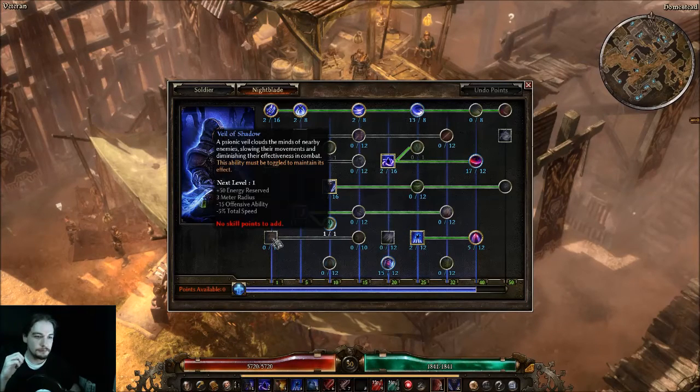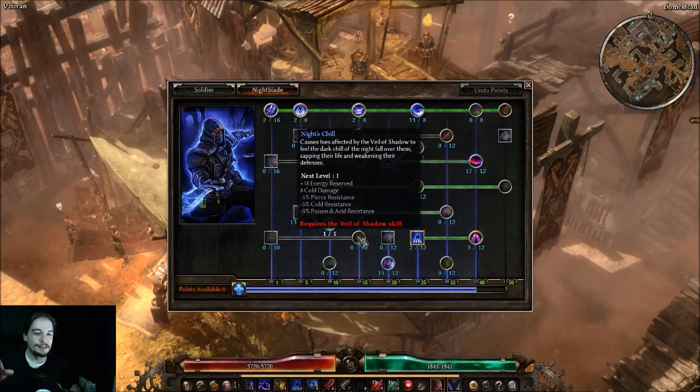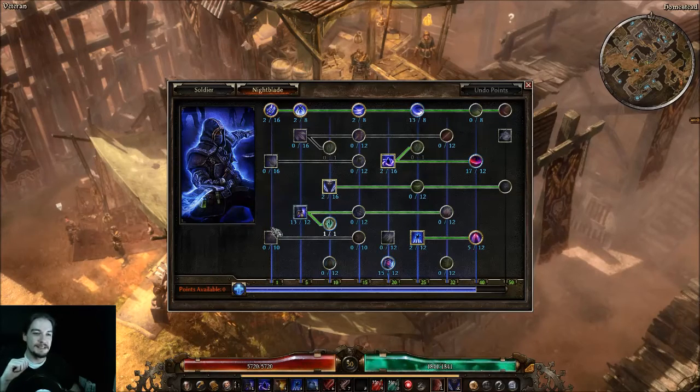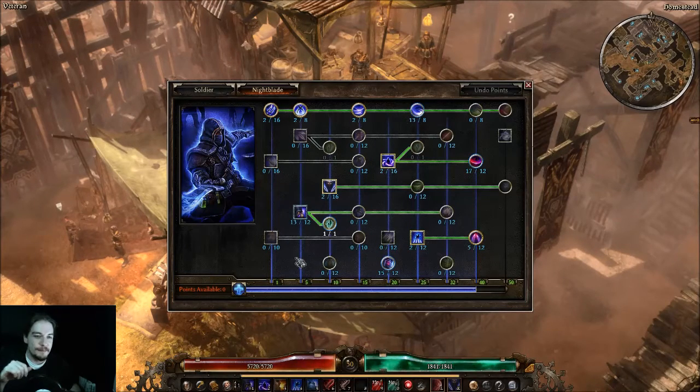Veil of Shadow and the Occultist ability Curse of Frailty often end up having one point thrown in them, then you go for completely leveling up the modifier. If I were doing a cold, poison/acid, or pierce-heavy build I would consider that approach. Toggled passives are great because you flip them on and get the benefit of that whole suite of bonuses.